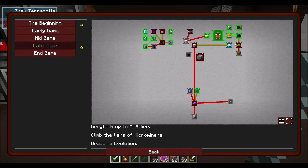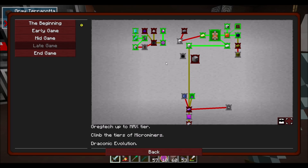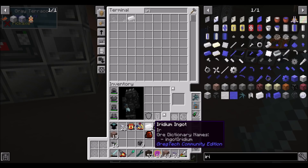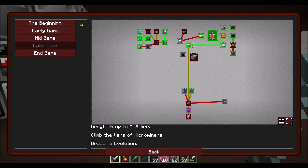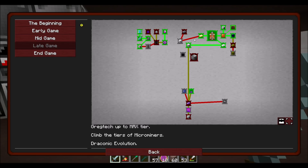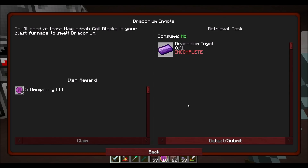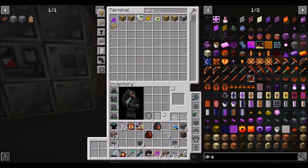Quest complete! Look at all the things that just opened up quest-wise. Now we're getting somewhere. Quest complete ZPM machine casings? How did that quest get complete? Because there's no description and no actual quest requirements. So I guess that means I've got ZPM machine casings. You'll need at least naquadah coil blocks in your blast furnace to smelt draconium. Really? That's cool.